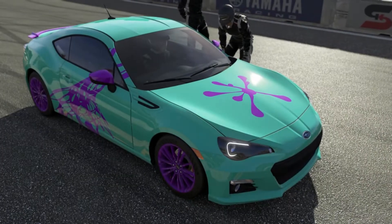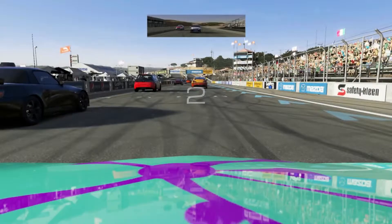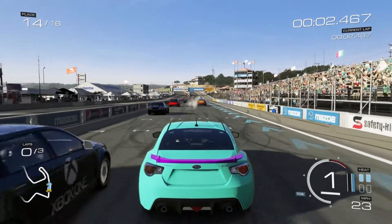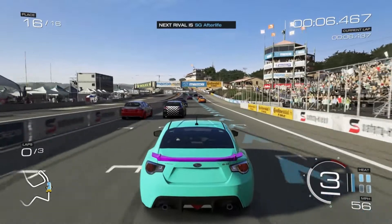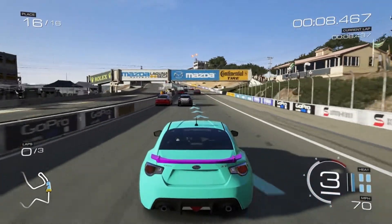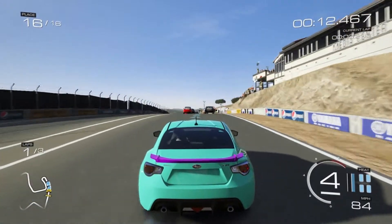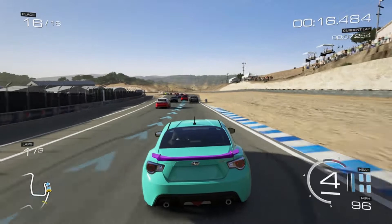Forza 5 on Xbox One has arrived, next generation is here. I'm going to show you guys some gameplay and some graphics from this game. I just missed the start but we'll try to catch back up. I'm using a stock Subaru at the moment with no upgrades, so it's going to be a little underpowered. I'll switch to cockpit view about halfway through the video so I can show you guys that angle as well.